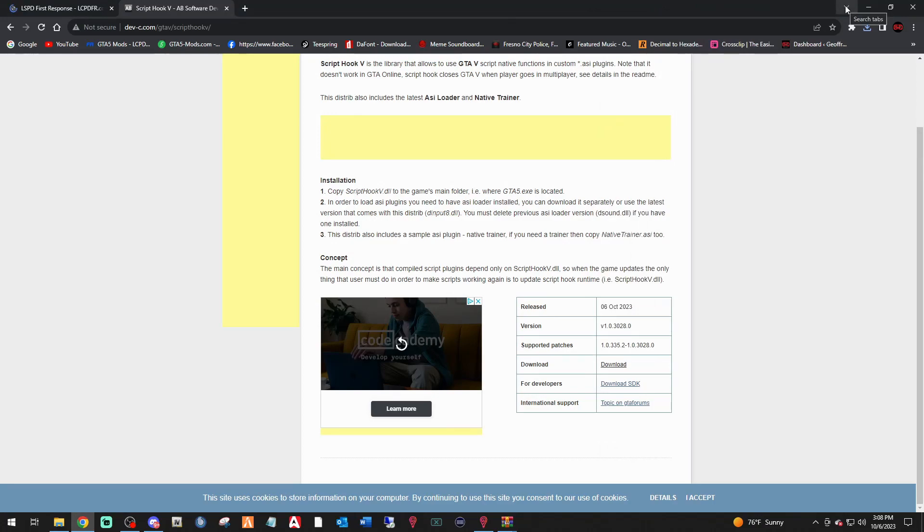That's all we'll need for right now, but please keep an eye out for Rage Native UI, ScriptHookV.NET, and Game Config, as those should start updating to the 3028 GTA build. I don't think the 3028 build will affect those other mods, so we should be good.